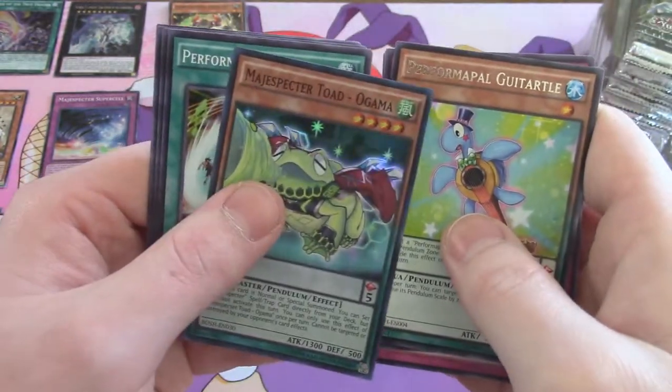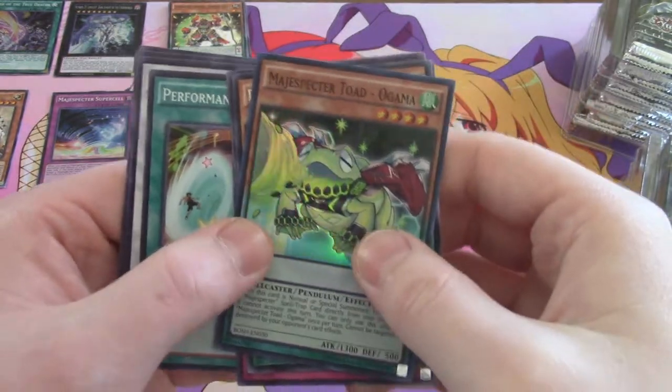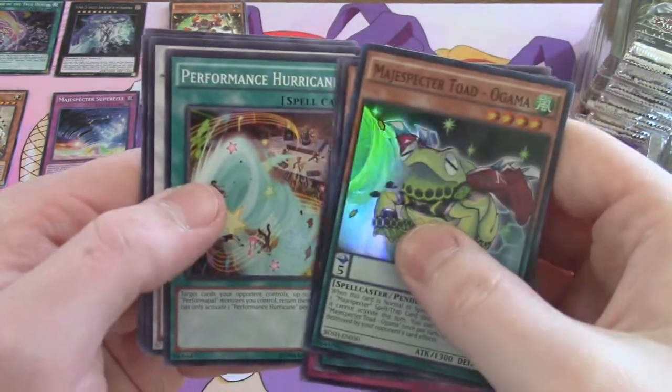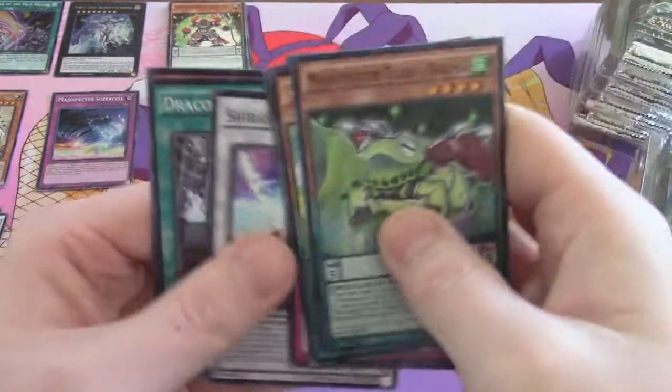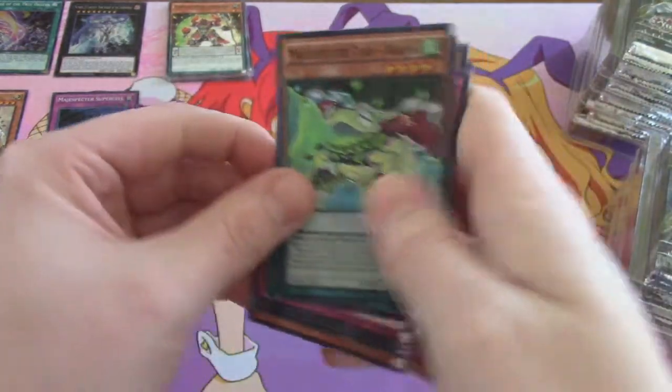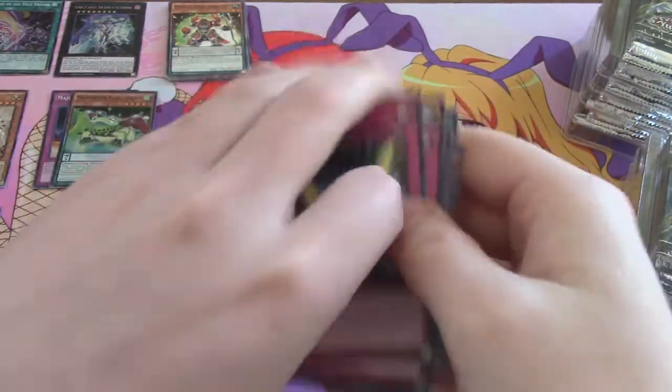Guitar Turtle and Toad — oh, another one to point out with Simone: he was trying to run this Toad in one of the episodes and he couldn't do it. It was just hilarious watching it — like that freaking Toad just doesn't want to die.